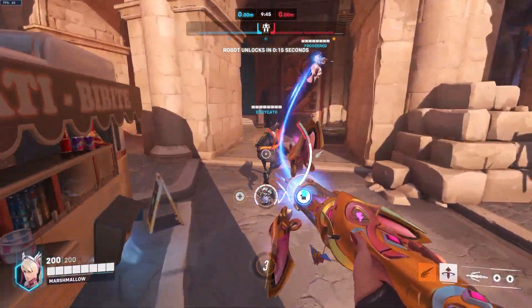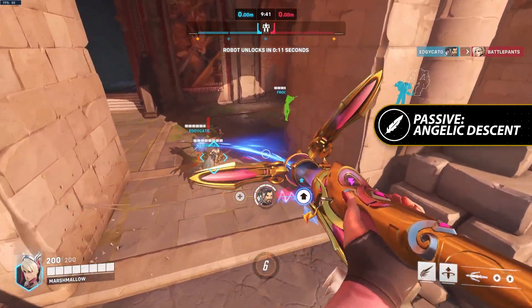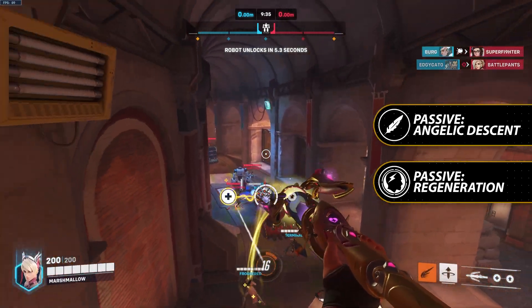Mercy has two passives. Her first, Angelic Descent, allows her to fall slowly while in midair by holding the jump key. Her second passive, Regeneration, causes her to heal slowly over time after not taking damage for a short time. This healing will stack with the support role passive.